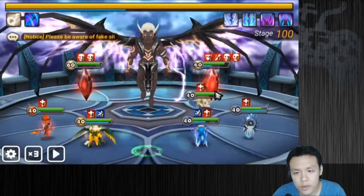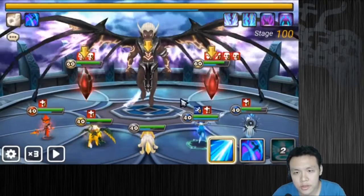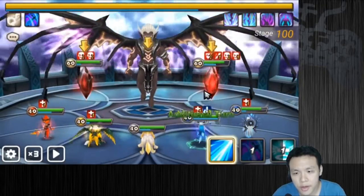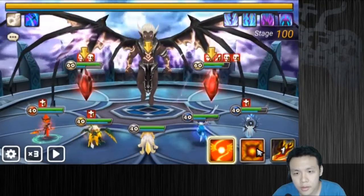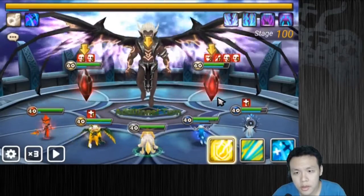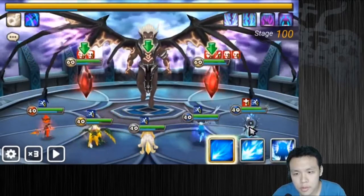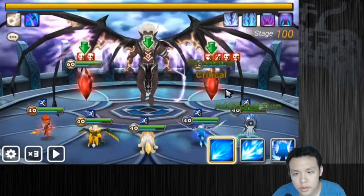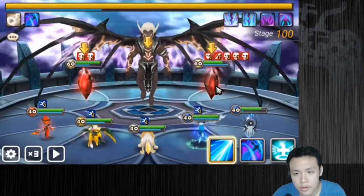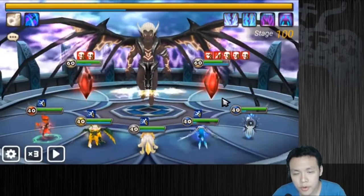The one I should have brought was Varimals, because I can use Varimals to get the turn advantage against them. Kind of my bad, but we're still fine. I'm going to reduce the boss's attack bar again and just keep hitting this speed buff to get more turns.